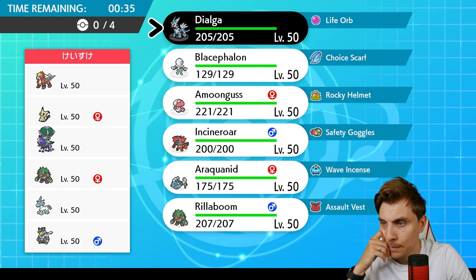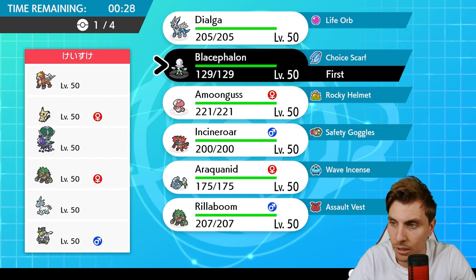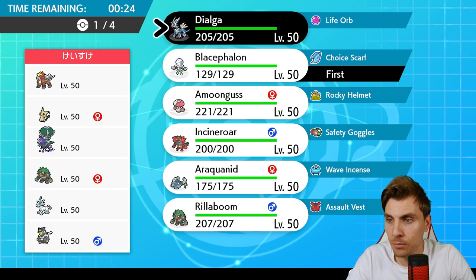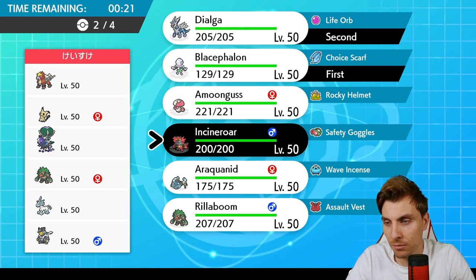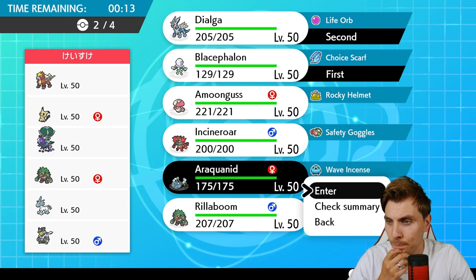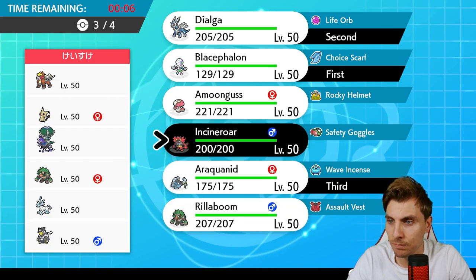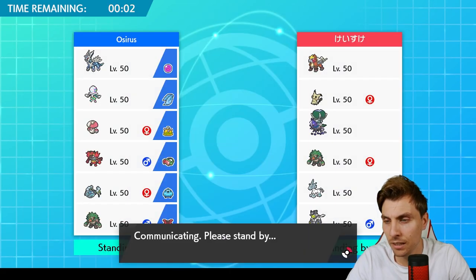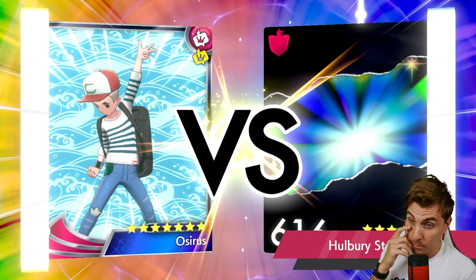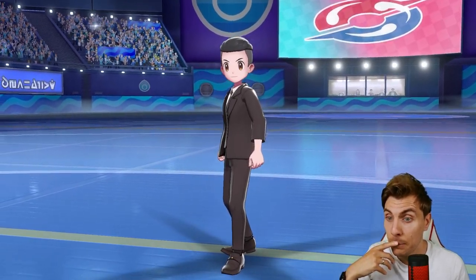Blacephalon could be good here but the Mimikyu makes it a bit more difficult. I'm tempted to bring Blacephalon up top since they haven't got any Tailwind, giving us a real easy way to at least threaten. Araquanid is incredibly good here under Trick Room. We probably need Incineroar - I'd like Rillaboom but Glastrier is a concern. Dialga I think can deal with Glastrier - it's just being careful, because they'll hit us hard under Trick Room but won't enjoy Flash Cannons.